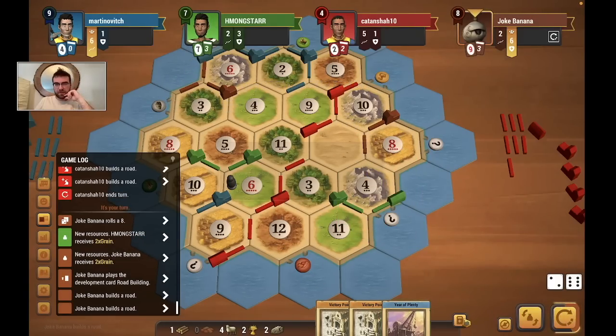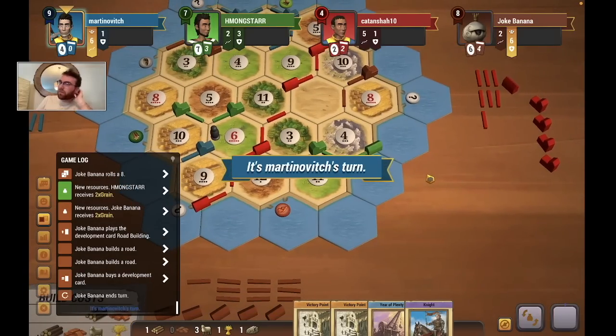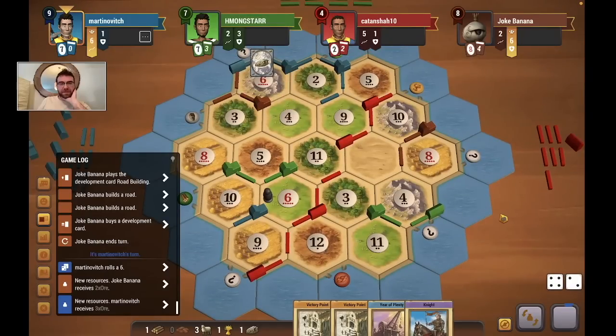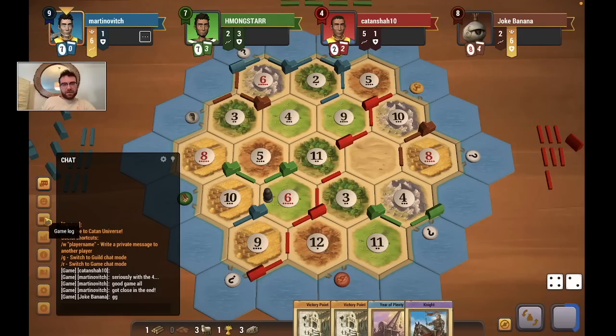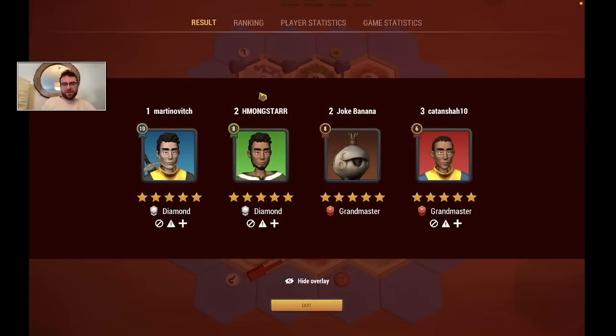Final dev card — it's a knight. All of the dev cards have been purchased this game; you really don't see that all that often. My big hope is just that blue and green don't win. He wins. Oh no. Damn. Well, GG. If only red had stolen that longest road there — I figured they would have done that. That was a close game.